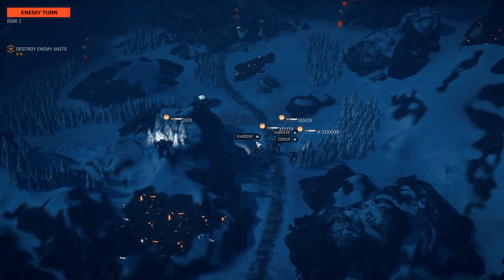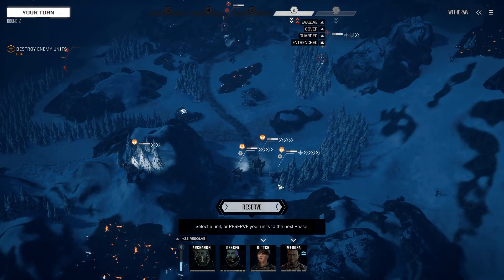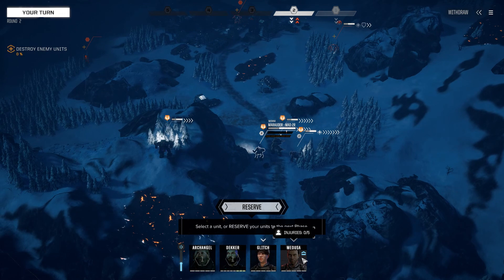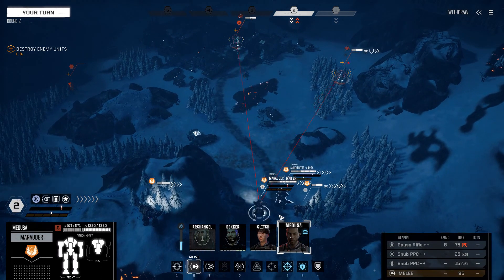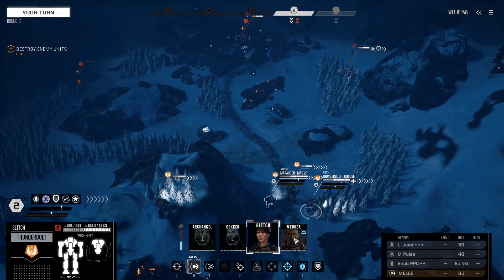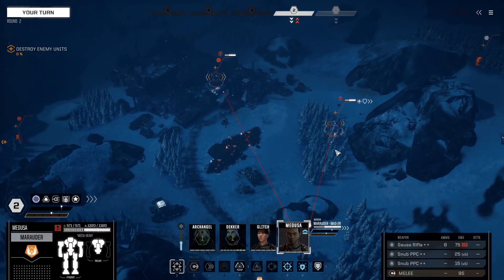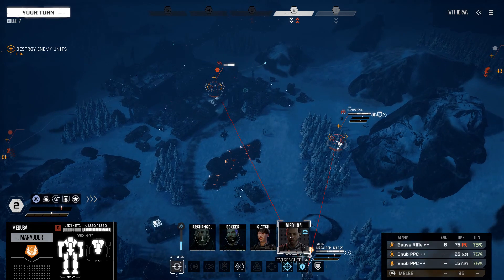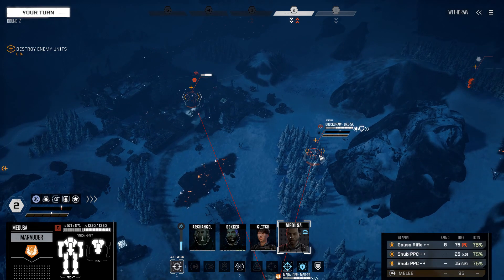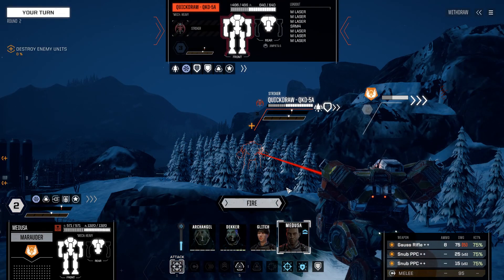On the other hand, every time we do land a hit, it should be devastating. We're going for a sort of Steiner Scout Lance style. I'm hoping to pick up a Cyclops variant — I think it's the Z — that gives basically everything one additional initiative. That is our next goal if we find it, because having assaults go at initiative two and heavies at initiative three is quite powerful.